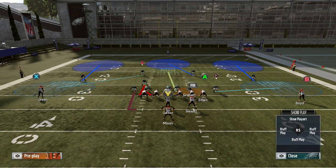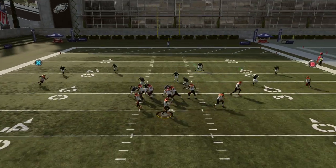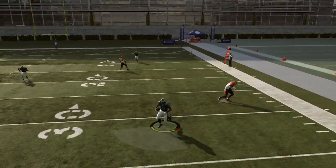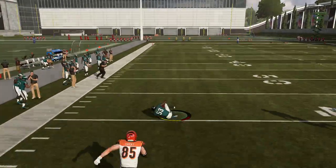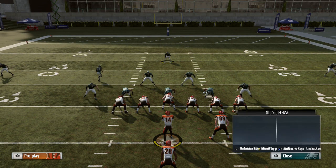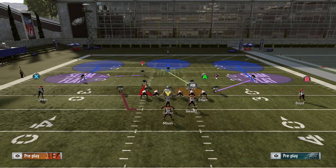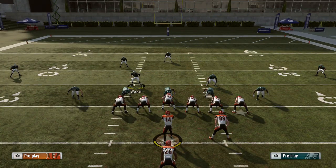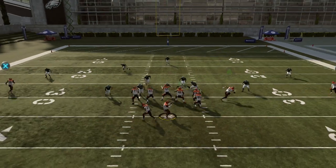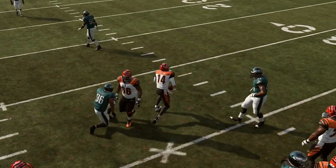Do the same setup: baseline, crash D-line down. I'm gonna put Graham in a spy. For some odd reason this guy's already underneath, so you snap the ball and you should get B-gap pressure. That time it got picked up, but just give it a second — baseline, spread linebackers, crash D-line down, QB contain.